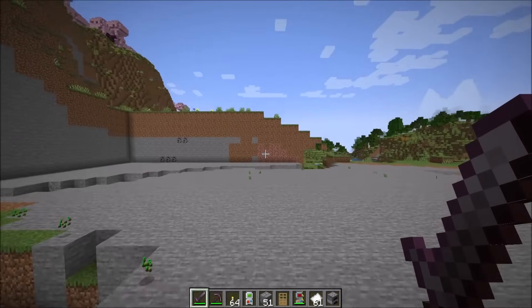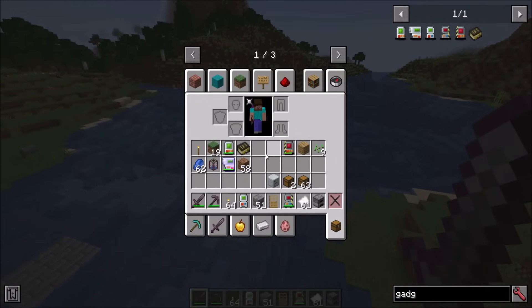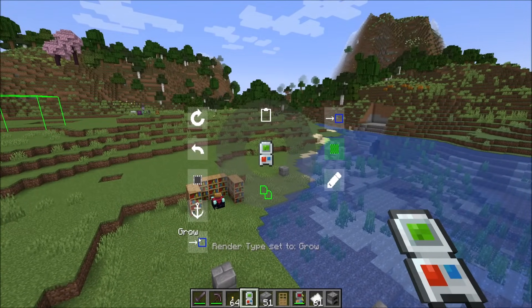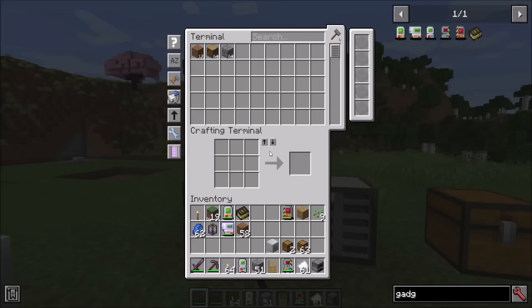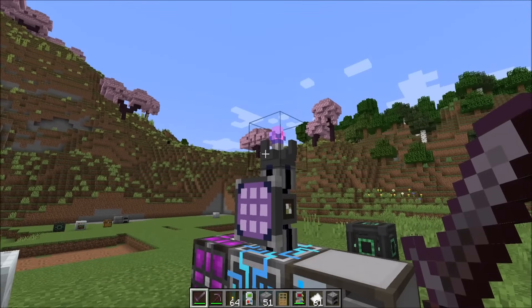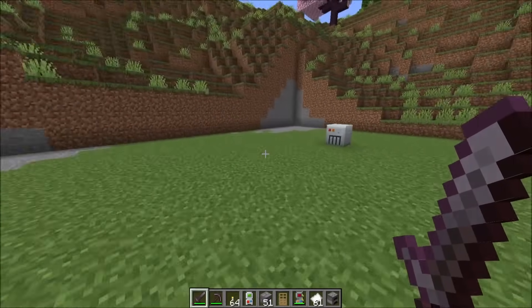And that should about do it for the mod spotlight for Building Gadgets 2. You can handle fluids now. You can copy and paste structures. You can cut and paste structures. There's a lot of cool stuff you can do. Plus all the fancy different animations, which are just kind of my favorite. I had fun doing those. And then interacting and binding with inventories, especially Applied Energistics, should be really nice. I'll work on an interaction with Refined Storage as well. I definitely plan to do that. It's not there yet, but soon I should have a way to bind to Refined Storage as well as Applied Energistics. For now, Direwolf20 signing off. Hope you guys enjoyed the mod spotlight. Take it easy.